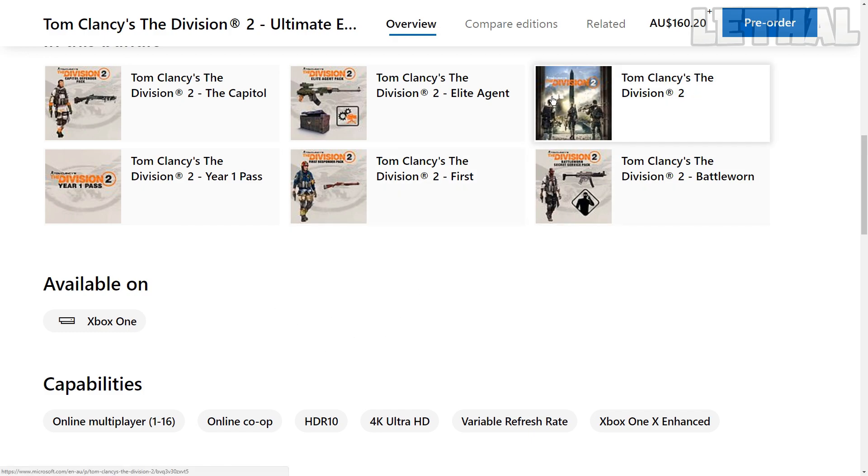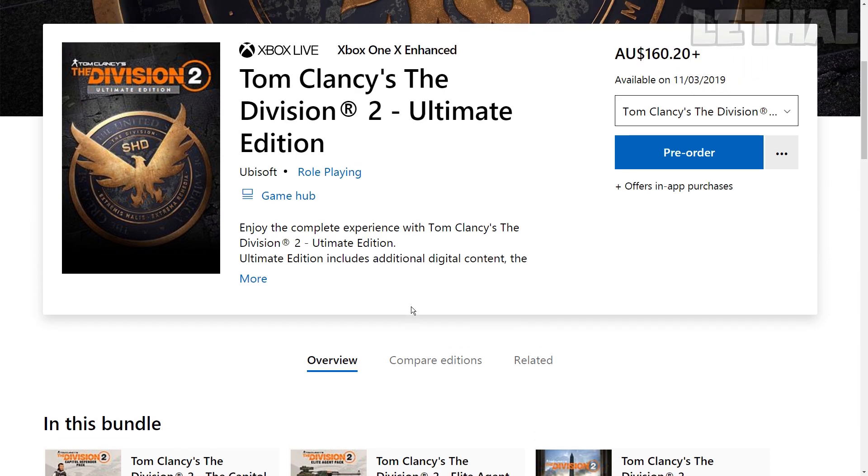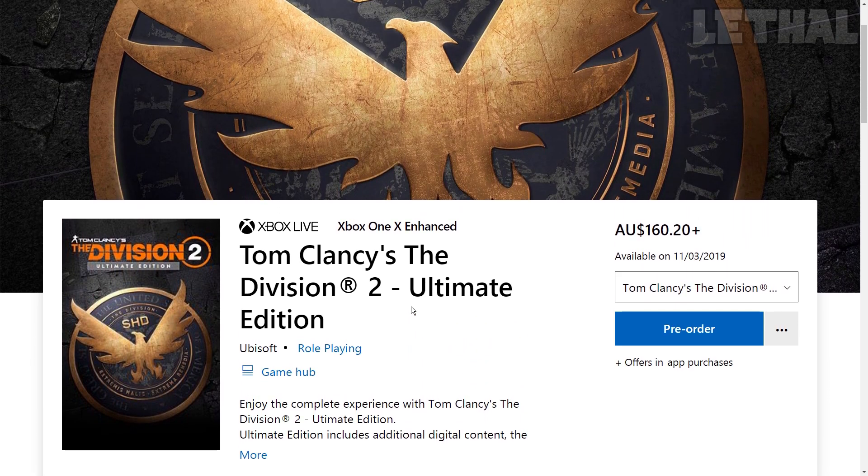That's pretty much all the bundle packs and pre-order bonuses. Let me know in the comments which bundle you'll be getting. For me, I'm probably going with the Ultimate Edition, but I understand if you go with the Standard or Gold — not everyone is as hyped or hardcore as I am. Anyway, that's it for the video. Thank you guys so much for watching, don't forget to leave a like, subscribe, and I'll see you guys in the next one.